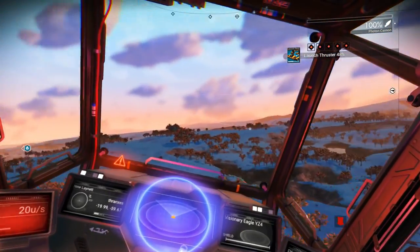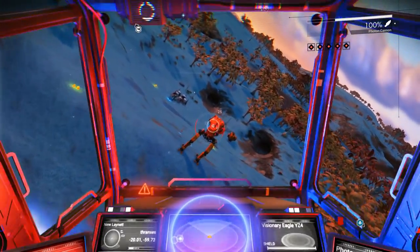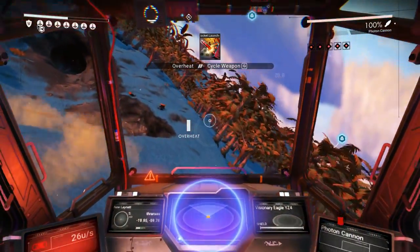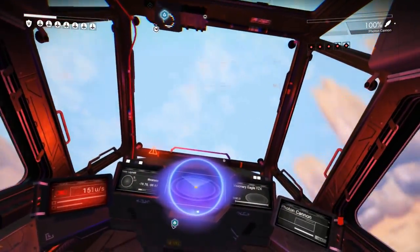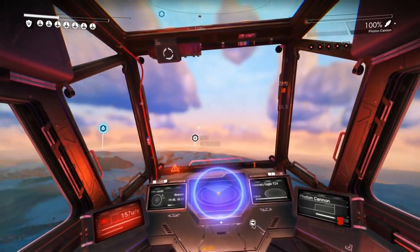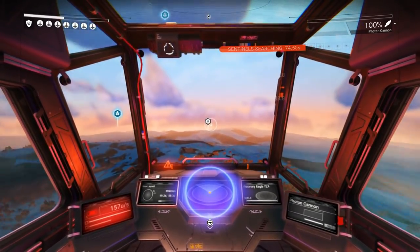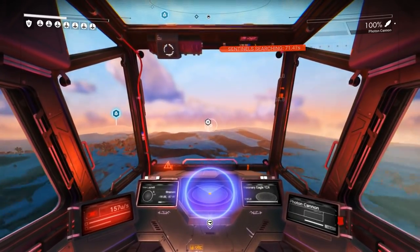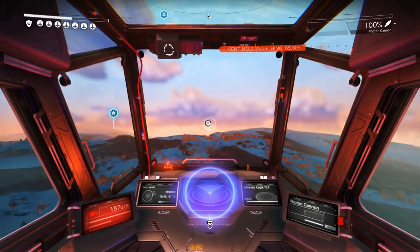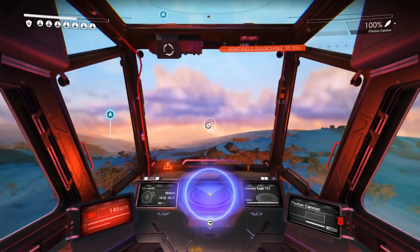Wait a second — what if I decide to turn around and hit you with the photon cannon? It's pretty tough, it can handle that. Okay, let's get out of here. That was a little exciting — the walker wasn't as hard as I thought, but I'm glad I waited to do that mission until I had the plasma launcher and the pulse spitter, because I feel like that made the job much much much easier.